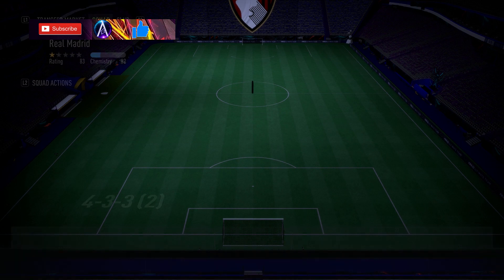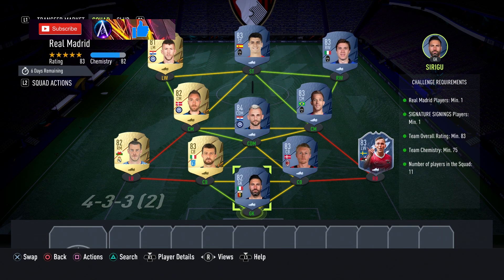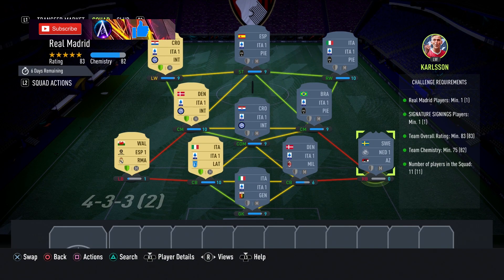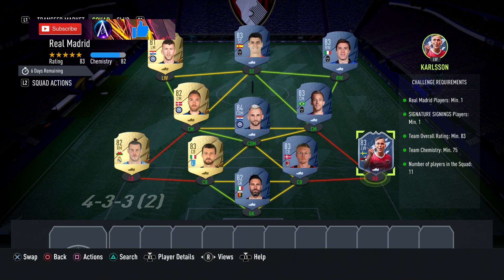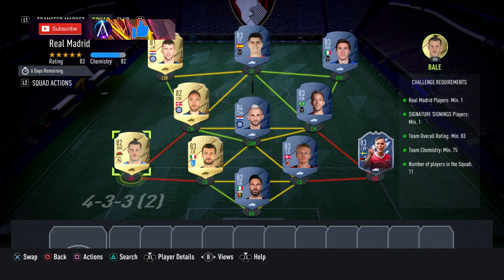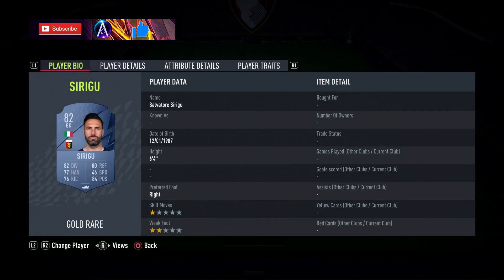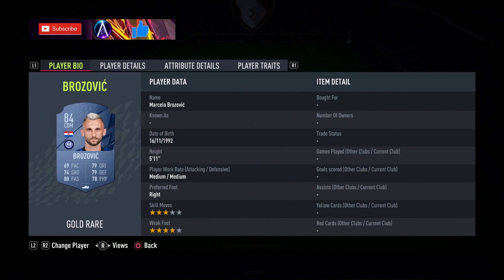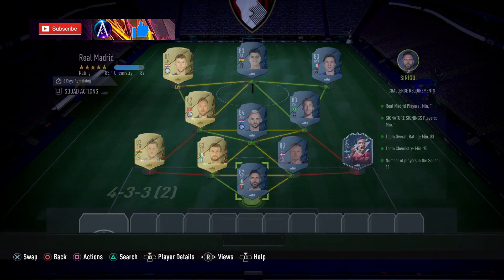For the first solution — the Real Madrid one — this is literally around 10k plus that Signature Signings player. I've got Carlson in because he was the cheapest and lowest rated, so he's probably the most achievable to get. Any 83 would do, but any Signature Signing works. Outside of that we also need a Real Madrid player — Gareth Bale works and is normally the cheapest — and then a Serie A team. Player names: Sirigu, Carlson (Signature Signings), Kier, Achebi, Bale, Brozovic, Arthur, Ericsson, Kiesa, Morata, Perisic. That's your Real Madrid team done.